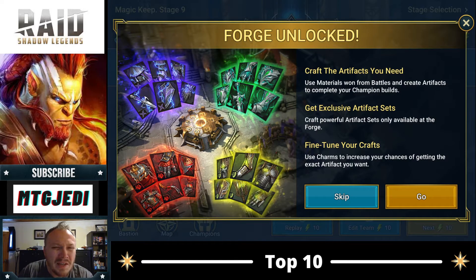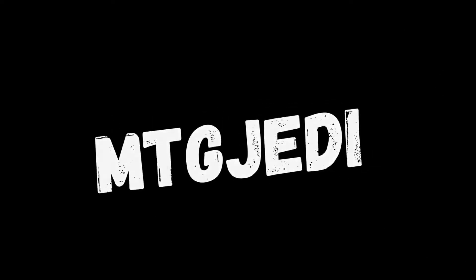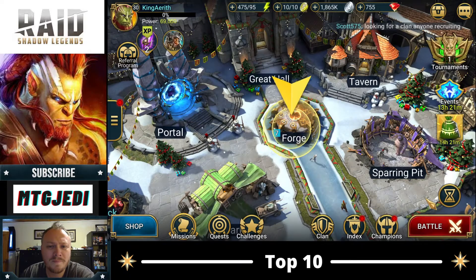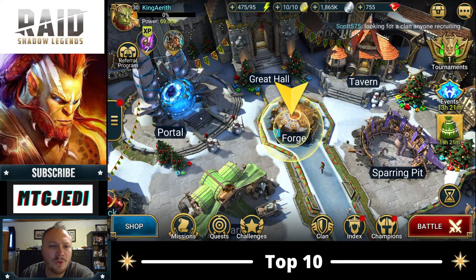What's up guys? Mike MTGJedi. We unlocked the Forge, so craft the artifacts you need, get exclusive artifact sets, fine-tune your crafts. I actually just really love the picture that they did here — I think that's super cool. I'm going to take a screenshot of that. Maybe we'll use that for a future thumbnail. Let's go to the Forge and see what it has to say. You unlock the Forge at level 30, which we just hit.